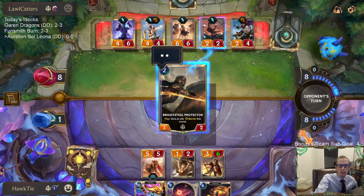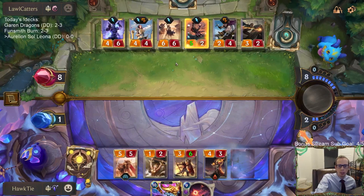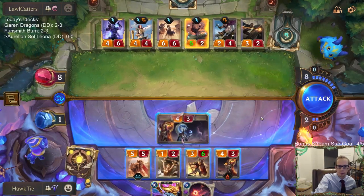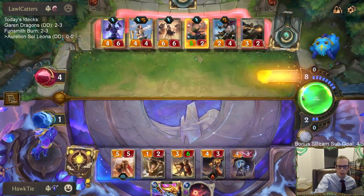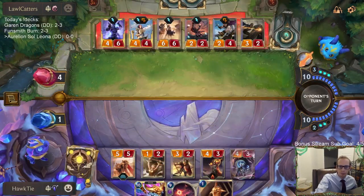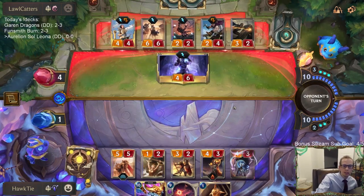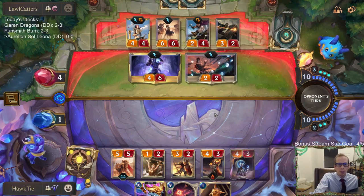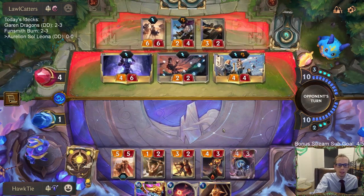Barrier-ing the Fiora on the attack. I don't know what the odds are that they play something before attacking — that's what I need them to do, but I can't really imagine they do that. We could have drawn a Hush maybe, but that would have been dependent on how they set up.